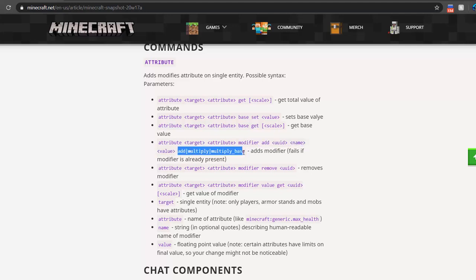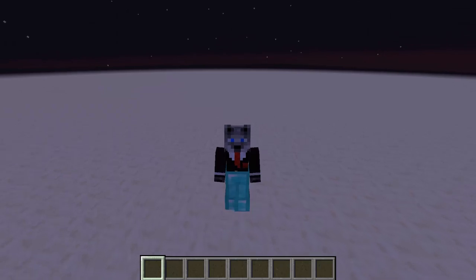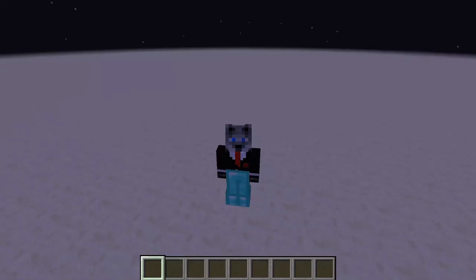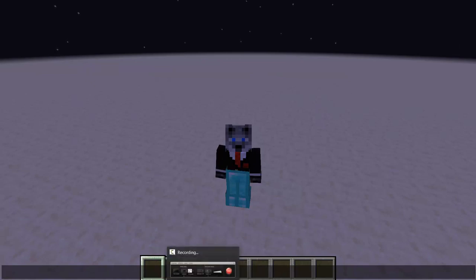That's pretty much all of the slash attribute command. You can use it to change the base values of a player, or get the combined values of a player, and you can do it with players, entities, anything you want. Anyways, this is an awesome update — you should definitely check it out. There are some other really cool things relating to fonts and some simple text things that I'm going to be covering next. See you guys next time. Peace.